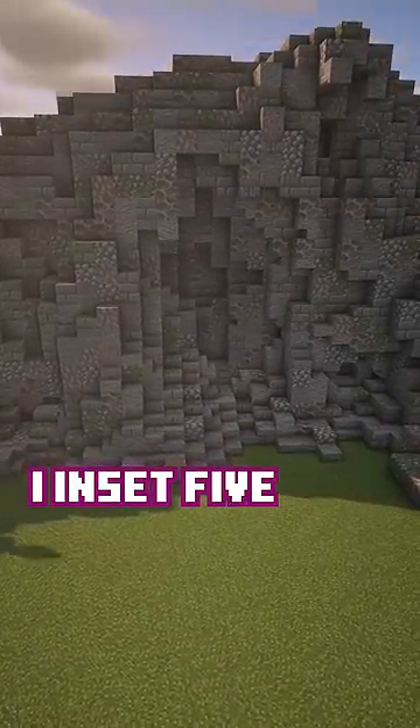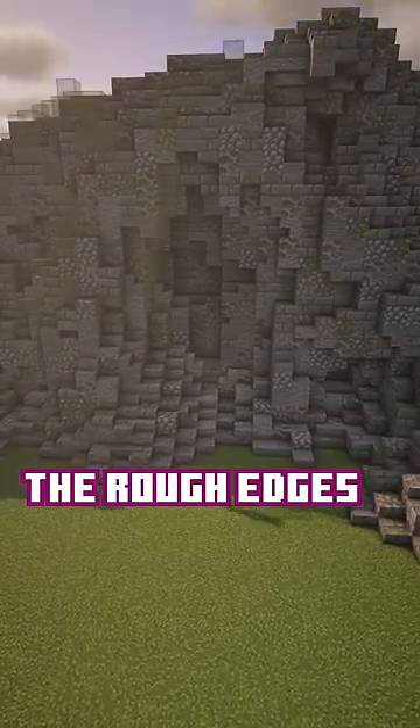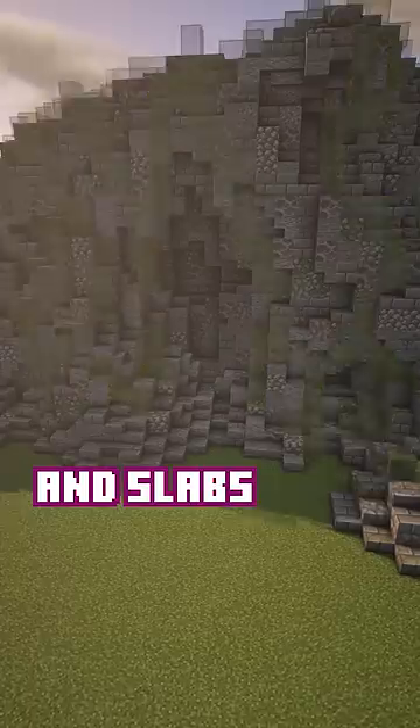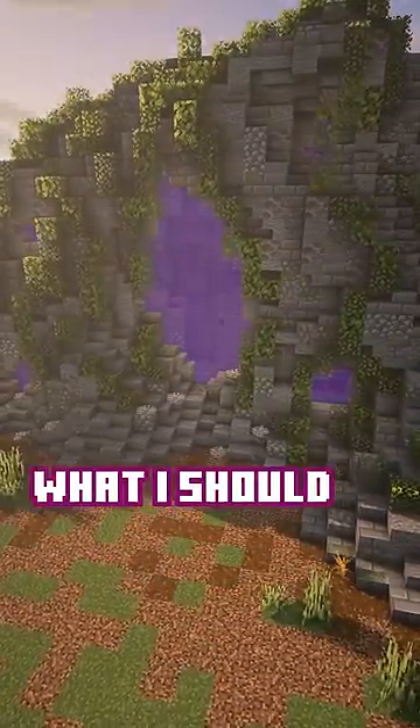I inset five portal frames into a wall of mixed gray blocks, smoothed out the rough edges with stairs and slabs, and then I added in a mixture of leaves to make it look older and overgrown. Let me know what I should build next.